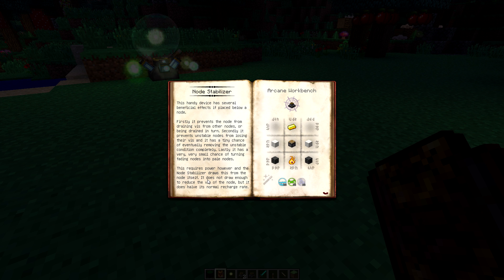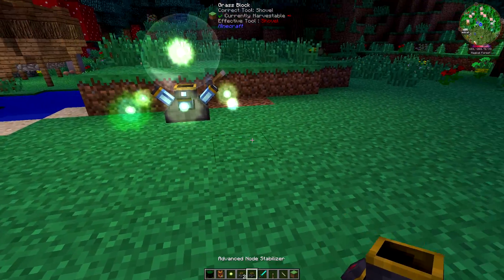The required power is drawn from the node itself — it does not draw enough to reduce the vis, so don't worry, it's not going to take any vis from your node. However, it will half the normal recharge rate. So if you had a pale node in there — let's throw some figures out — a normal node has a recharge rate of 10. A pale node would have a recharge rate of 5, because it's half of what the normal one is. Take that into consideration: once you put this in here with an active stabilizer, it's going to reduce the recharge rate by half — so a pale node would drop to 2.5, and normal nodes drop to 5, and so on.